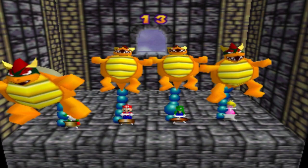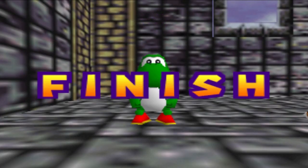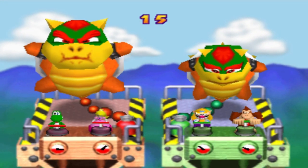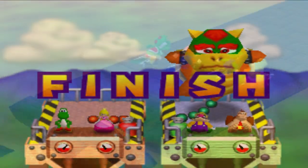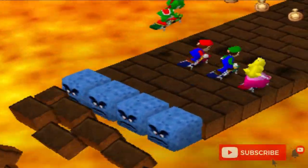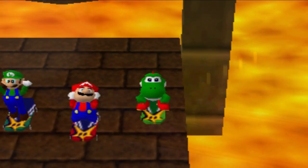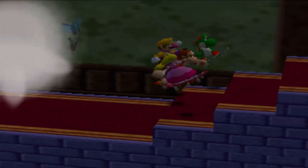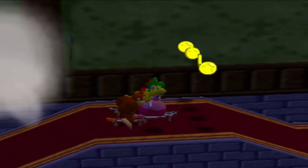Balloon Burst is a four-player minigame in which the players have to inflate a Bowser balloon. The player whose balloon pops first is the winner. Mario Party 2 changes this up by making it a two-versus-two minigame, and the team who pops their balloon first is the winner. Skateboard Scamper is a four-player minigame where the player skates toward a goal, jumping over Thwomps and grabbing coins in the process. The first player to cross the goal wins. In Mario Party 2, the course is completely different with moving floors and staircases, but there are still coins and the first player to reach the goal still wins.